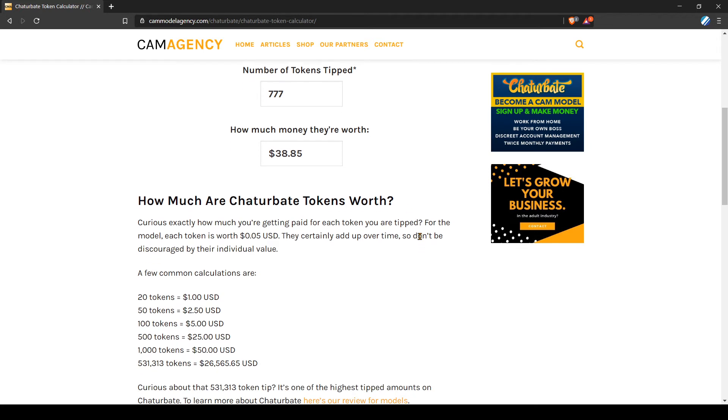To see how much: 20 tokens is worth $1 USD for the model, 50 tokens is $2.50, 500 tokens is $25, and 531,313 tokens is worth $26,565.65 — and that is the highest amount ever tipped on Chaturbate as of the time of this video being recorded.